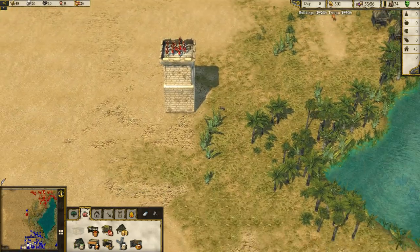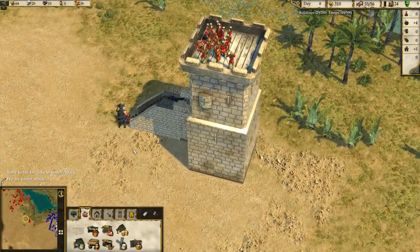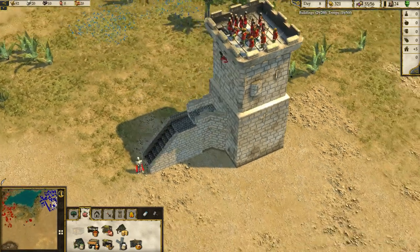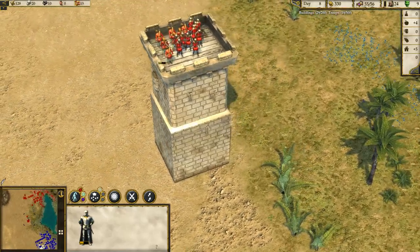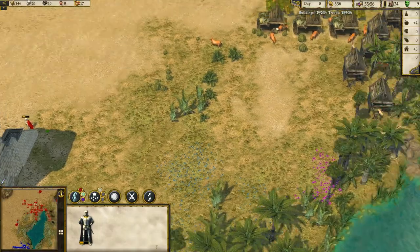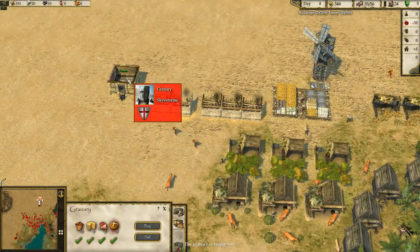Wait — the lord's under attack! Those look like assassins, that's not good. They almost killed our lord! We need to get the lord healed up. We also need to get some stone going fairly quickly.